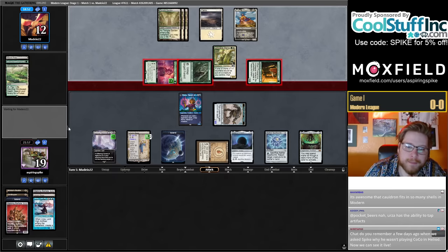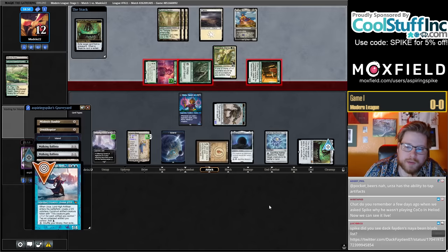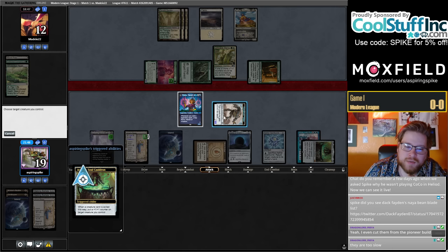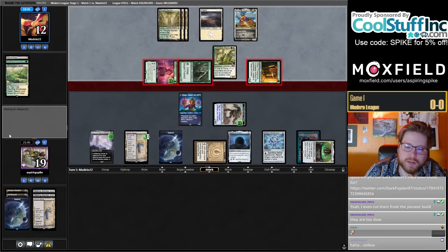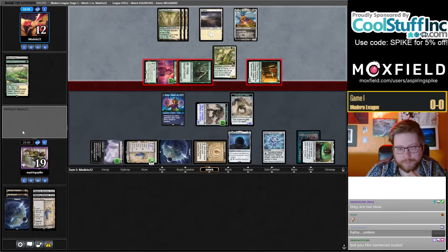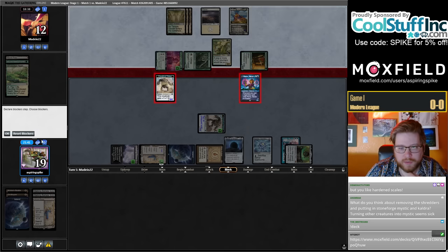What the heck is this attack? I think they're trying to tap me out of my Aether Spellbomb activation. If we put this, they can't Skyclave my Construct because of this non-token. So now I can make a token and still have Aether Spellbomb activation up. I think they're just gonna Life Flick with Heliod.